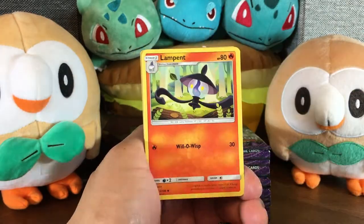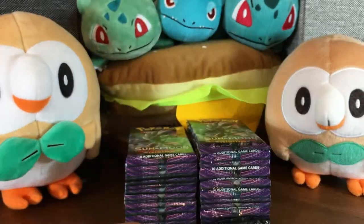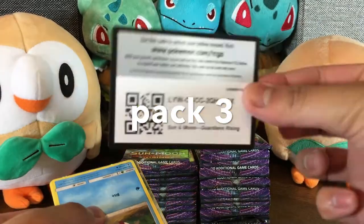Take a look at my background there. We got all the Bulbasaur and Venusaur and some Rowlet with the support on the sides. So here we go. The first two packs, nothing too amazing. I did get a lot of good reverse rares in this box though. Here we go, pack number three.